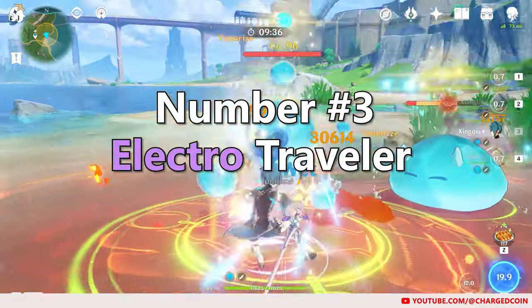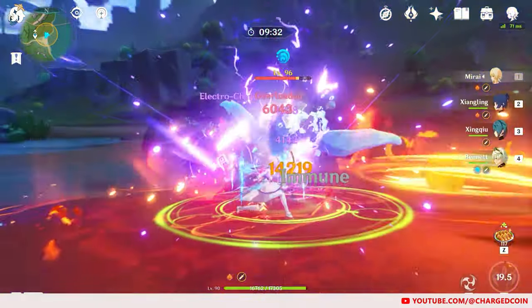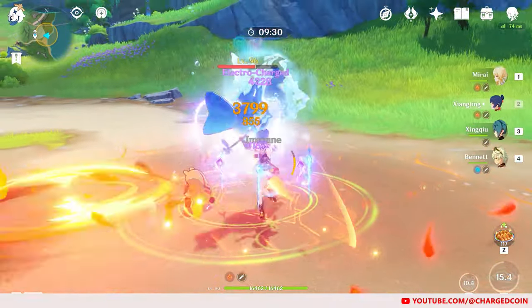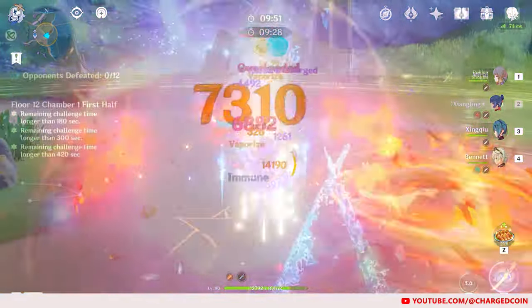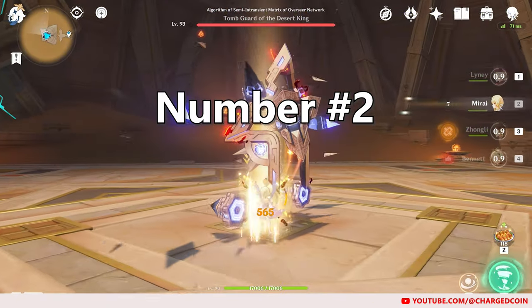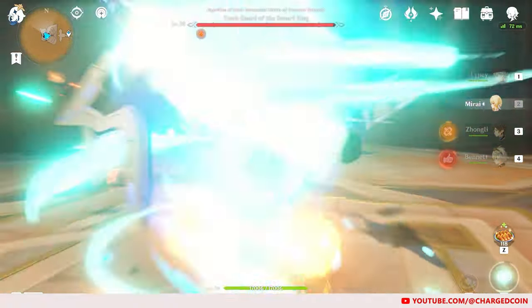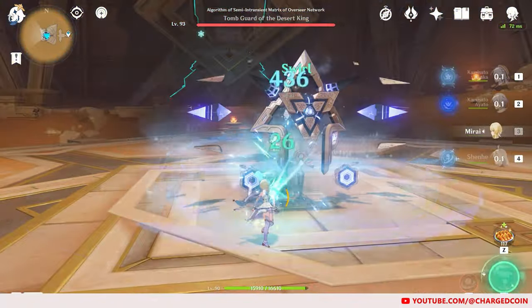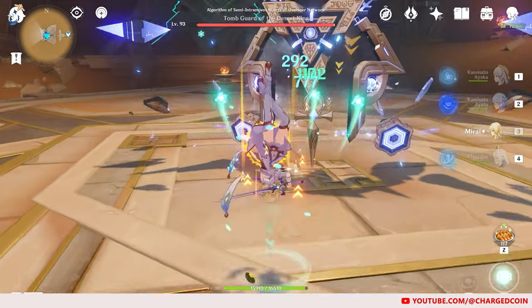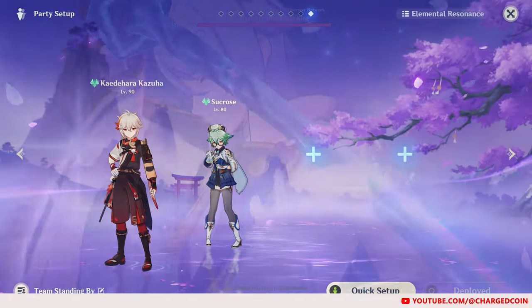At number 3, we have the Electro Traveler. As there aren't many characters that can help recharge energy for the team, the Electro Traveler can be quite valuable if you don't have Raiden, especially for teams that are energy hungry. At number 2, we have the Anemo Traveler. The resistance shred provided by the Traveler is easily applicable and valuable for your team's DPS, and can be a very easy alternative if you do not have characters such as Kazuha or Sucrose.